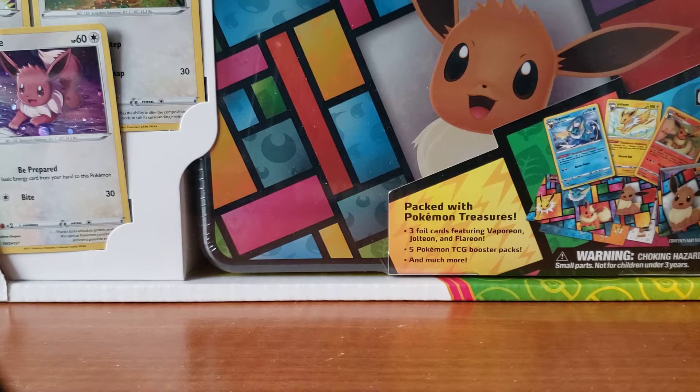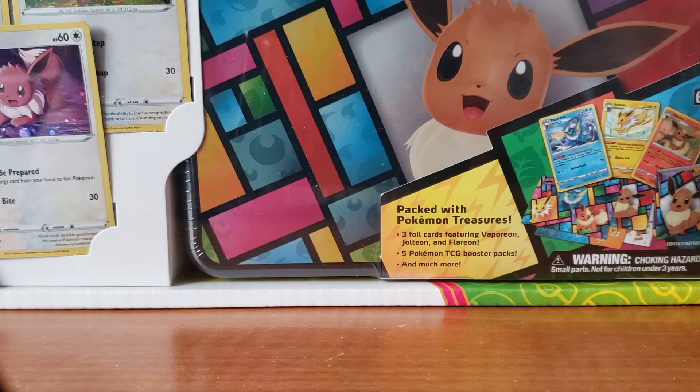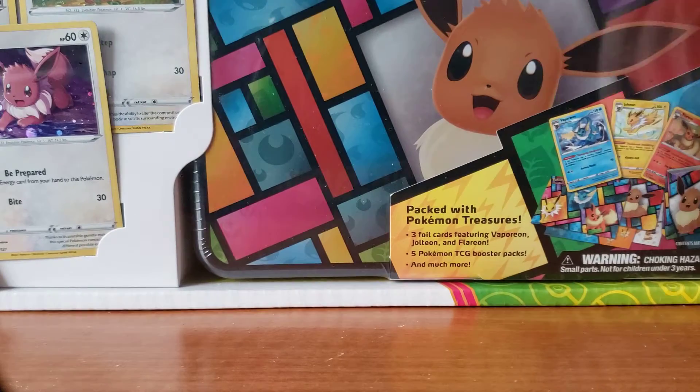What's going on everyone, Colby here back with another video. Probably sound tired again because I like to do these nice and early in the morning. But today we got this Costco 3-pack Pokemon Ball Tin Eevee Collector's Chest. This was $39.99 Canadian, so not bad at all.